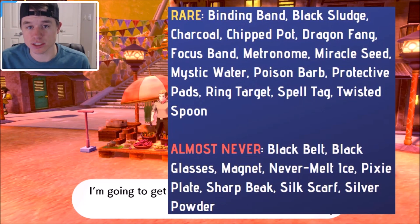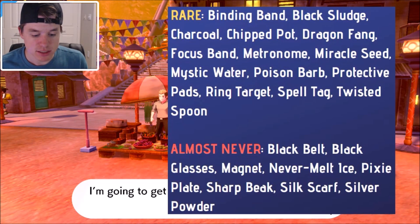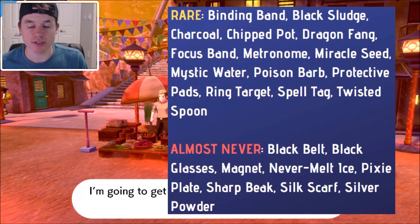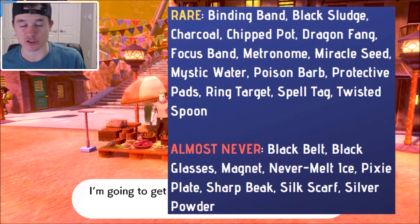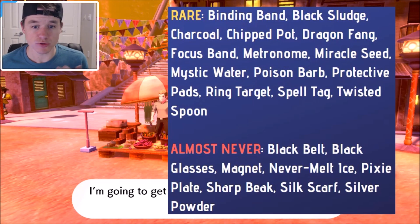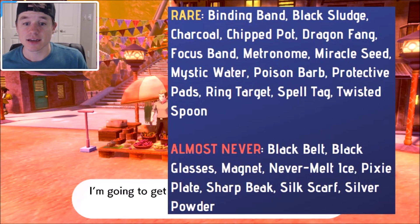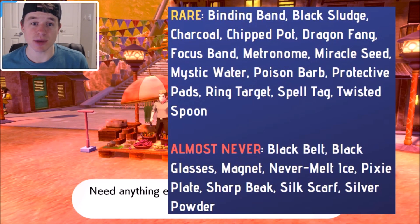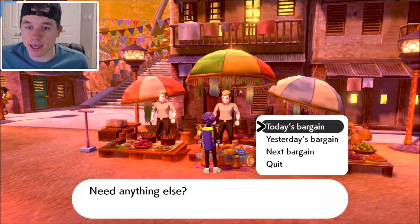These are the items you want to look for. The top ones are going to be rare items — he does have some frequent, common, and average difficulty items, but you really want to look out for the ones that don't appear as often. The 'almost never' category is what you really want: black belt, black glasses, magnet, never-melt ice, pixie plate, sharp beak, silk scarf, and silver powder. Screenshot this if you need to — if you see any of these items, buy them, because you don't know when they'll appear next.